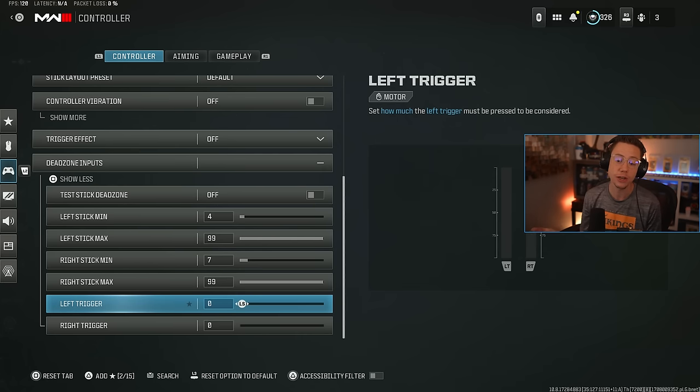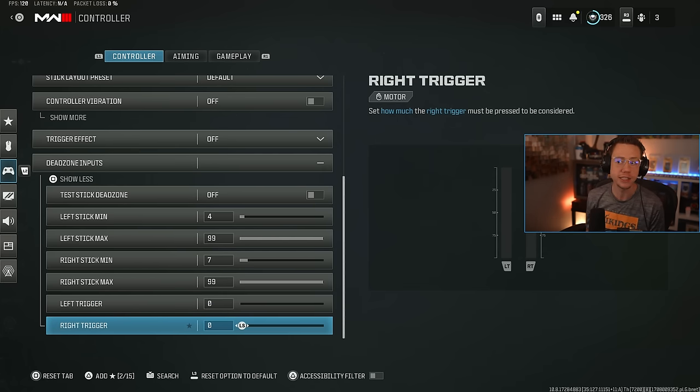Another really important thing here is your trigger dead zones — turn these to zero. Whether you have digital triggers or standard triggers you have to pull all the way down, zero means the second it hits the actuation point to fire your gun, it's going to start firing. You don't actually have to pull all the way down. That just makes it easier to spam guns or start getting shots off without any slight delay.